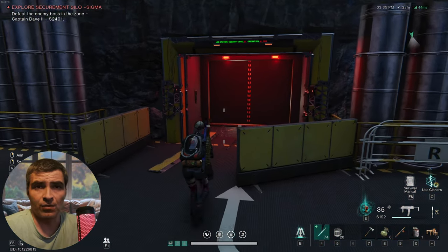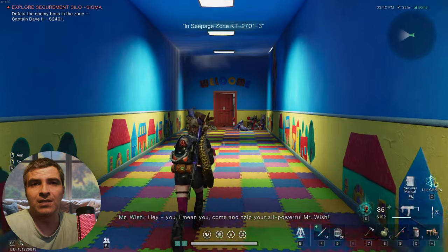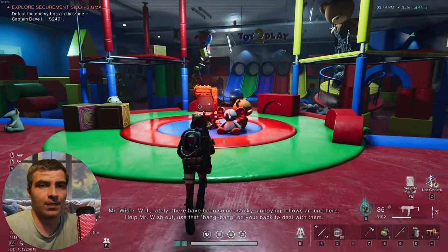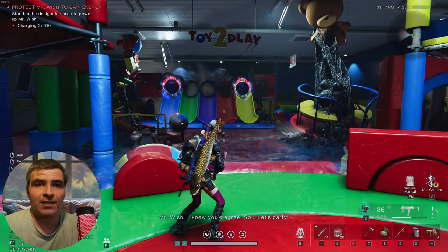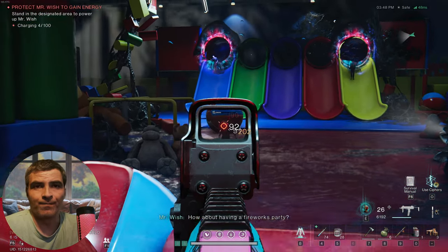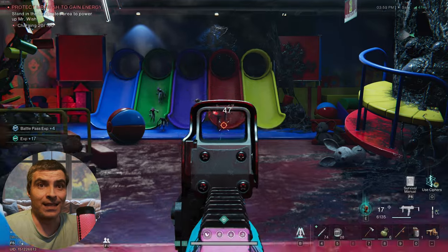This door leads to the secondary boss of this dungeon. I warn you, it's harder than the main boss. You'll get to this colored area that gives you the feeling you'll fight a clown or something, but no — there are only deviants in here. Choose the machine to start the event. There are 5 colored slides in front of you and enemies will mostly come through those, but keep an eye out because some enemies like to sneak up on you from the sides as well.